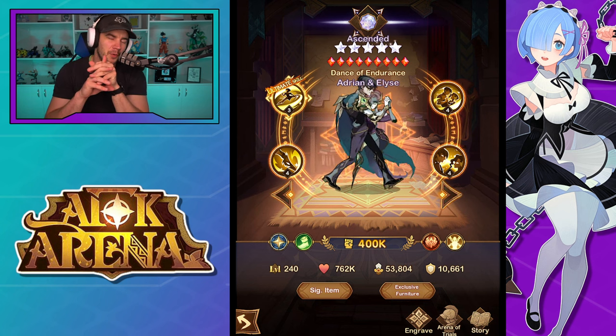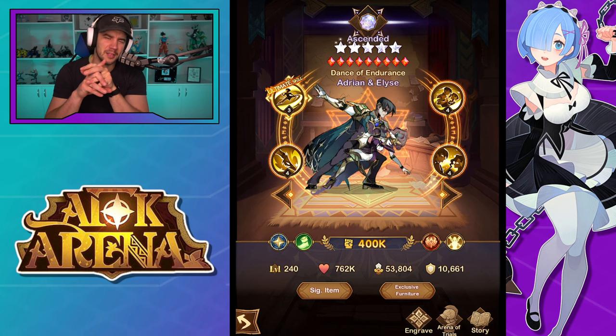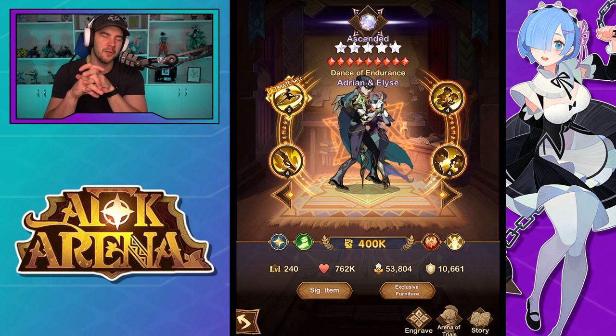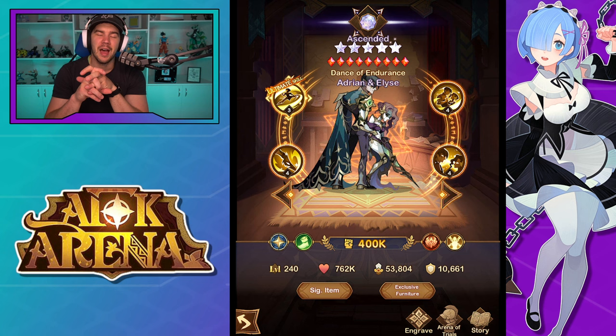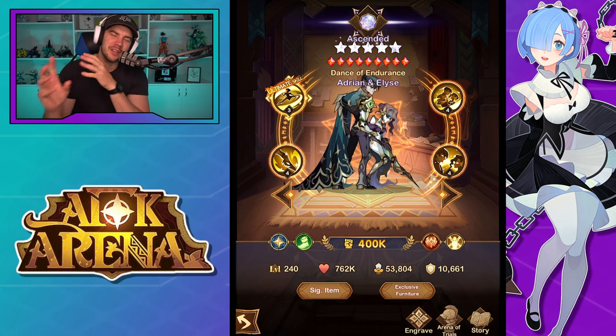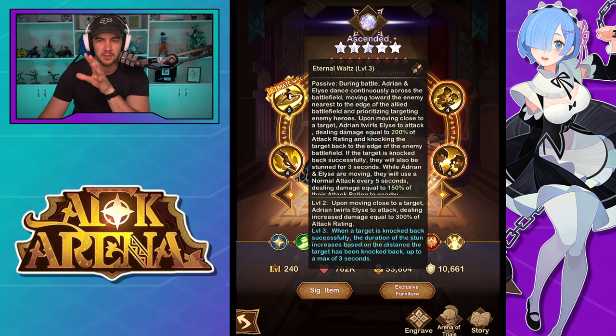The TLDR on this one: Signature Item 40 on this character is pretty cracked. 60 engraving and nine furniture — not so necessary. But this was always my fear when they introduced the 40 SI — it now means new characters introduced are going to feel kind of incomplete without their SI40, whereas if they never introduced SI40 they would have had that whole kit in their 30. Anyway, let's go through it — there's some sketchiness in these descriptions when I read through them.